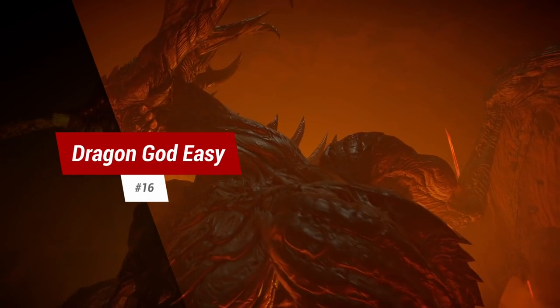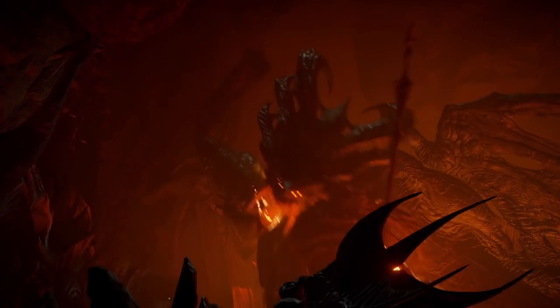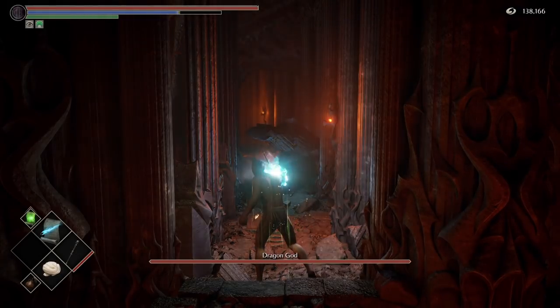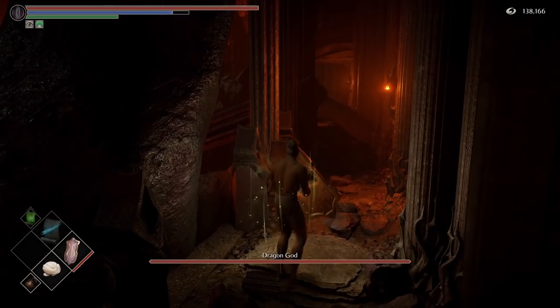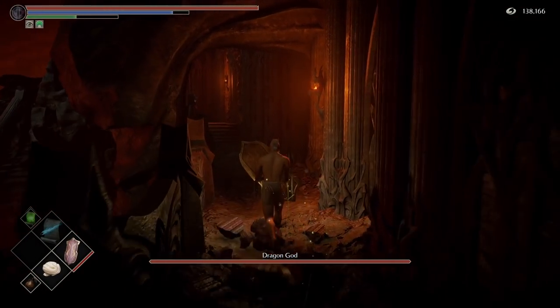Tip 16: Dragon God easy mode. There are two ways to make this gauntlet boss a little easier. One: if you have ranged magic you can snipe the rocks that block the path from the safety of cover. And two: if you bring a heavy shield, you can bash through the blocks in one hit.